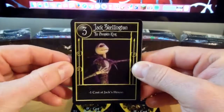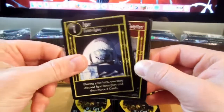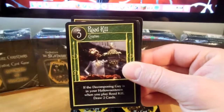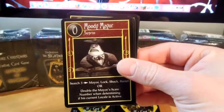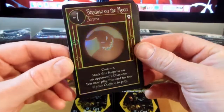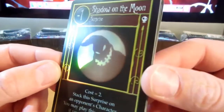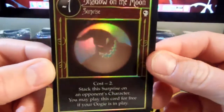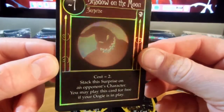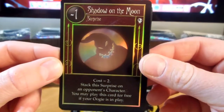We have Jack, Accordion Player, Igor, Pull Yourself Together, I'm the Boogeyman, Road Kill, Moody Mare. Very cool — Shadow on the Moon. That is my favorite so far. That just looks sweet. Oogie Boogie on the Moon. Such a nice looking card.